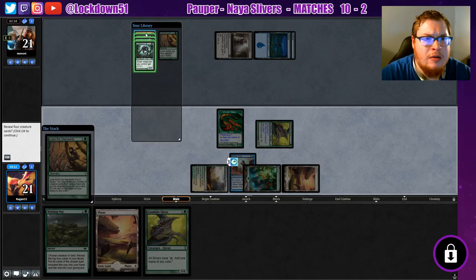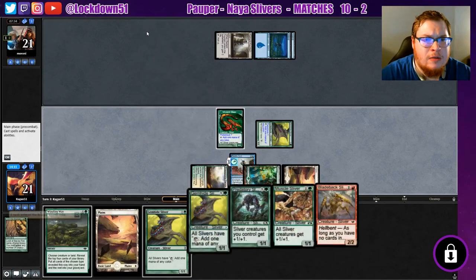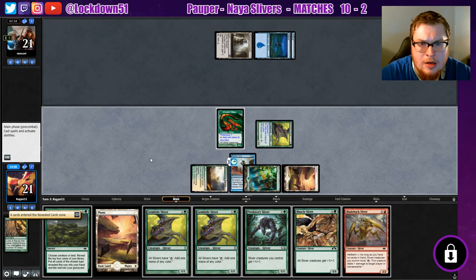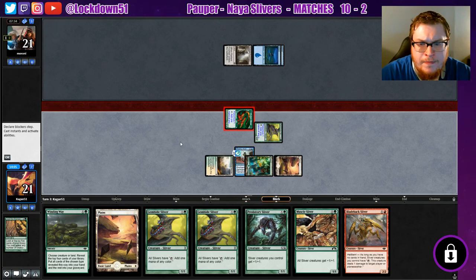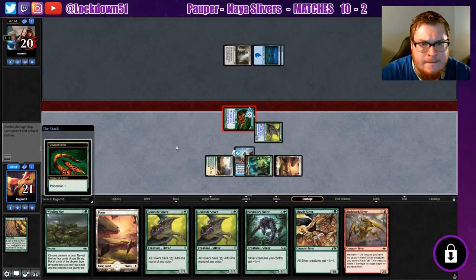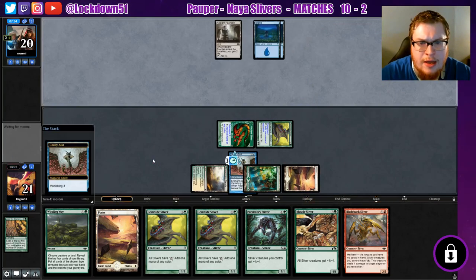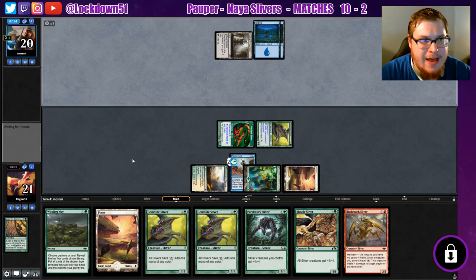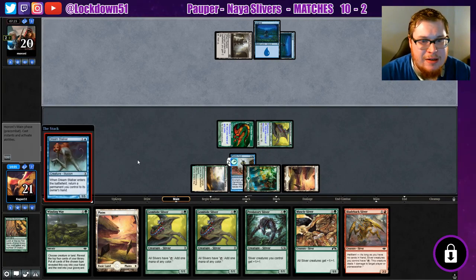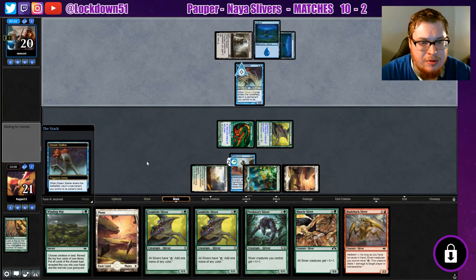Nice — okay, great! All those clicked out, and swing in for another poisonous hit. They're gonna try to take our land — that's okay, we're still gonna be able to play a couple things next turn, really get a good board going. They do know we have the Blade Sliver, so they're gonna be scared of that. There's the Dream Stalker — their little dinky blocker.